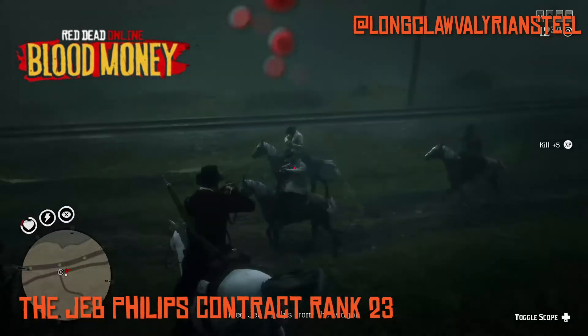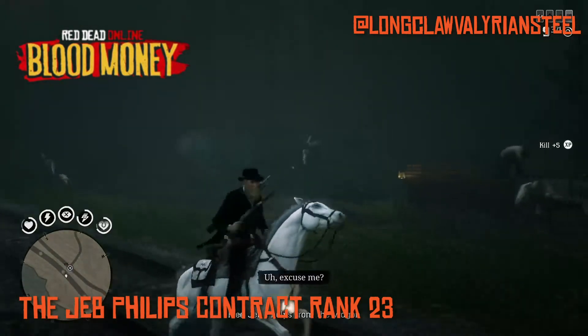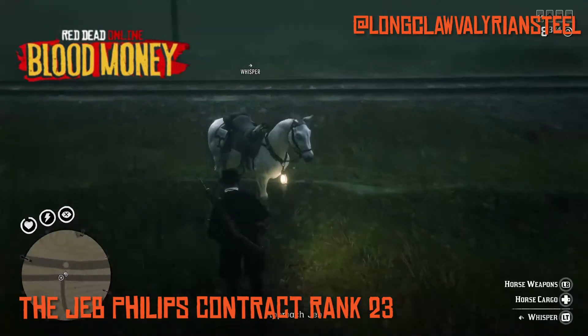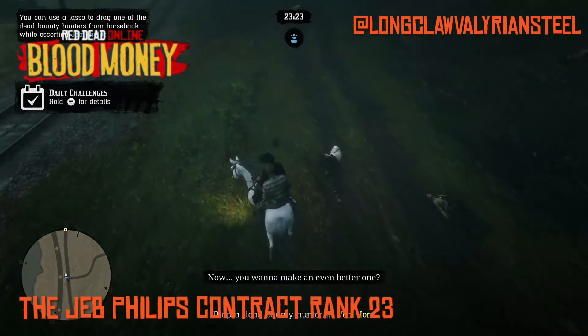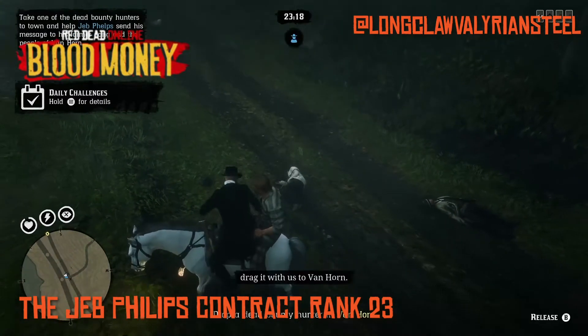In this first mission it's simply rescuing Jeb Phillips from the police wagon — taking out all of the guards riding alongside and the driver, then interact with Jeb, break him out, and he'll jump on the back of your horse. You need to lasso one of the dead bounty hunters and drag them up the road to the town of Van Horn. I've got a lot of content on my channel for this DLC, taking myself through the ranking process from level 5 up through 15, 20, and 23. There are only 25 ranks and I've also got tutorials on how to use the Capitale, where to find it, and what to do with it.